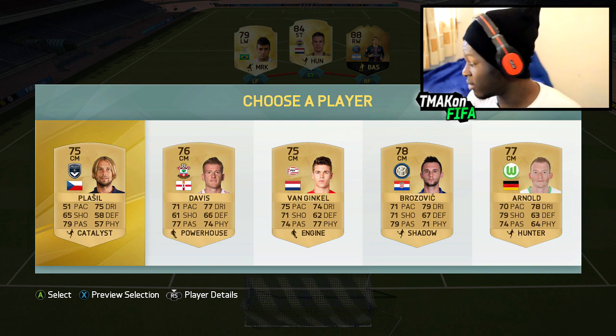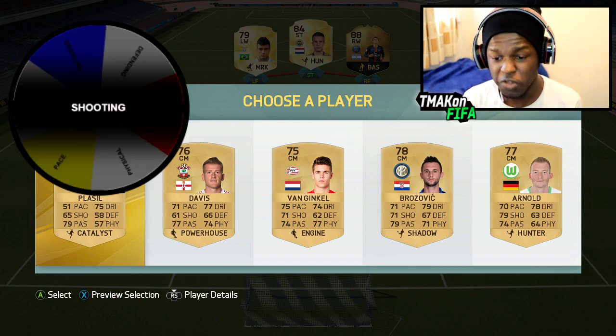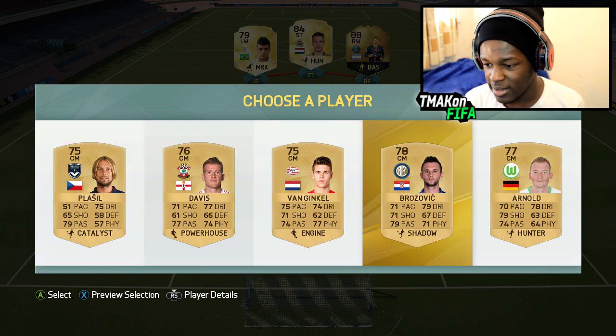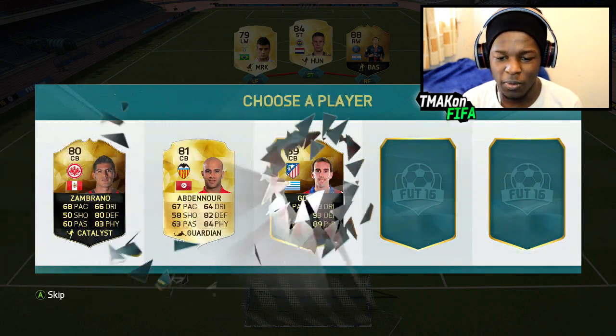Whoever I get here I can swap around with Moutinho to get chemistry with Di Maria. The options aren't great to be fair — but we get shooting. Arnold has the highest shooting here, so Arnold is in the team. Swapping him around with Moutinho gets the chemistry up.